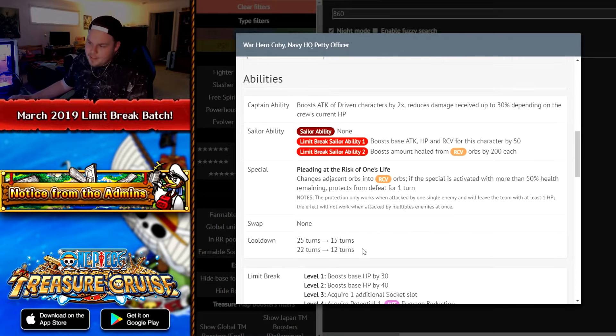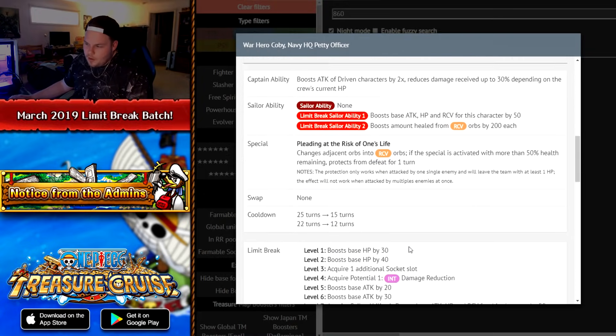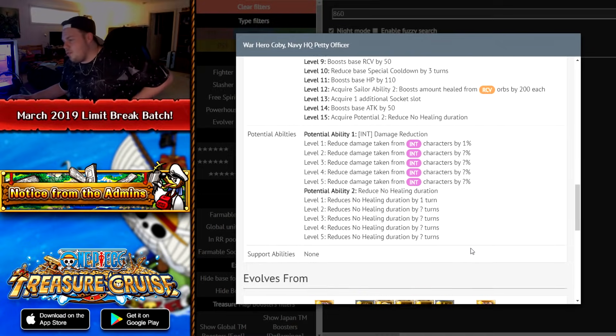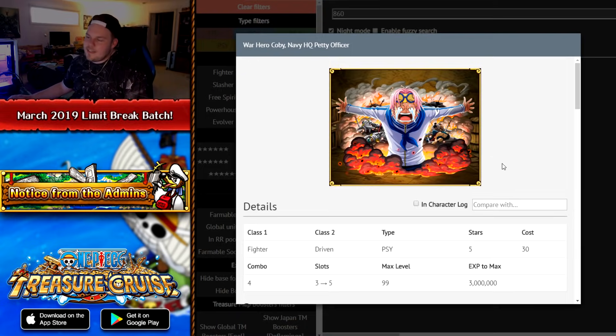This character is much better than X Drake. He gets three turns of cooldown reduction and potential abilities of INT damage reduction and reduced no-healing duration. You could maybe see some usage on NL teams, but there isn't really enough room on an NL team for him. He's kind of outdated and you just don't really need him anymore. I wouldn't suggest Limit Breaking this character.